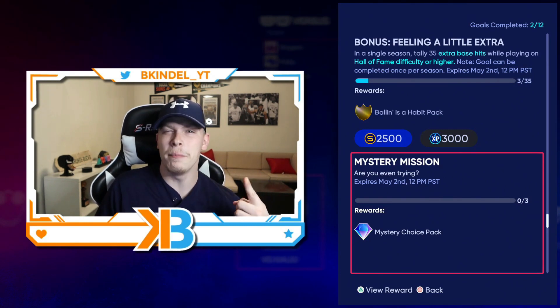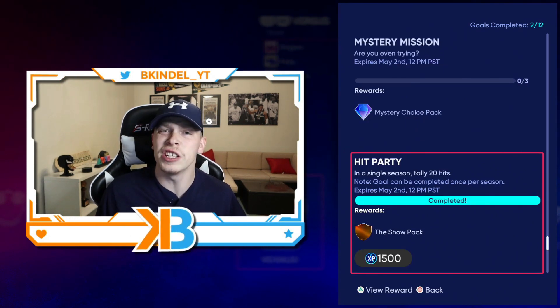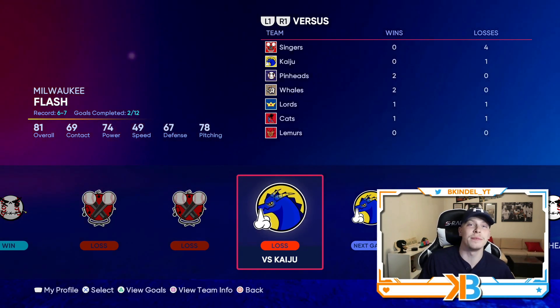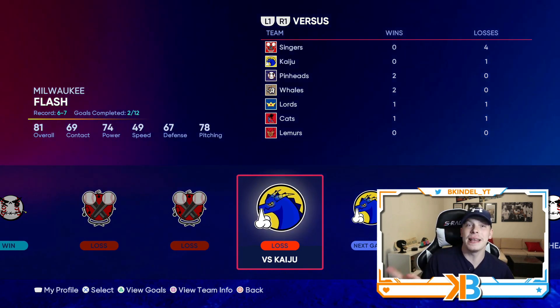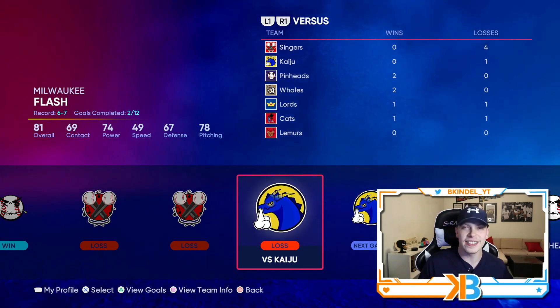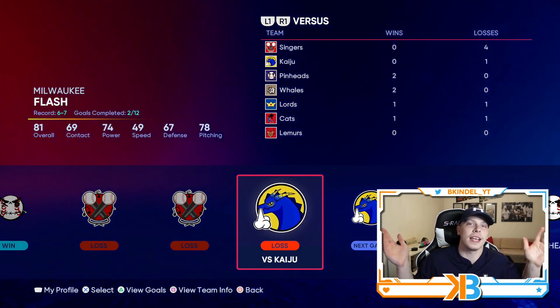I'd usually show you the pack and everything but it's really not worth it — the mystery pack is just a classic stadiums reward pack. Those stadiums are selling for about 2 to 2.5k, so it's a decent price at launch, but in my opinion it's not worth it. I got super pissed off trying to do this and losing three games in a row. There were times I threw the ball 20 feet into the stands and it wouldn't give me an error, and it wasn't until the third game that I figured out you need three errors in one game. Between getting sick of losing and errors not registering, I said forget it.